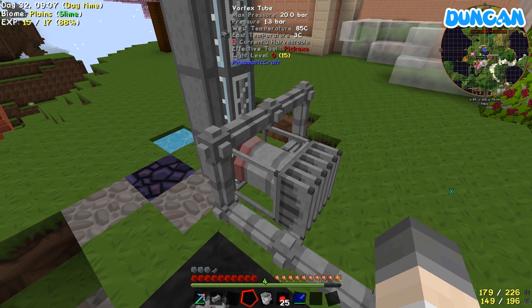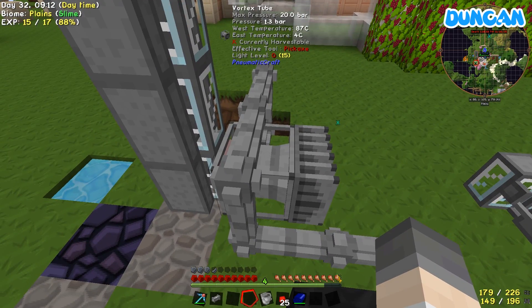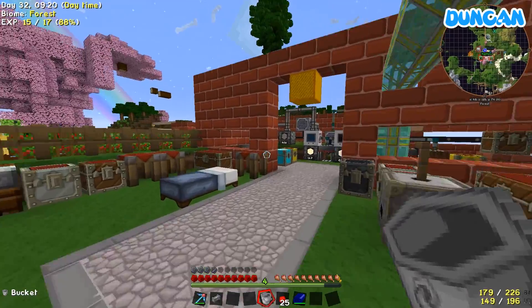What are you doing? I put a heat sink on my vortex tube — dispersing the cold into the air so the hot side is getting hotter faster. That is awesome. I think I'm going to start putting lava in those things and see if I can make a lot more pressure.